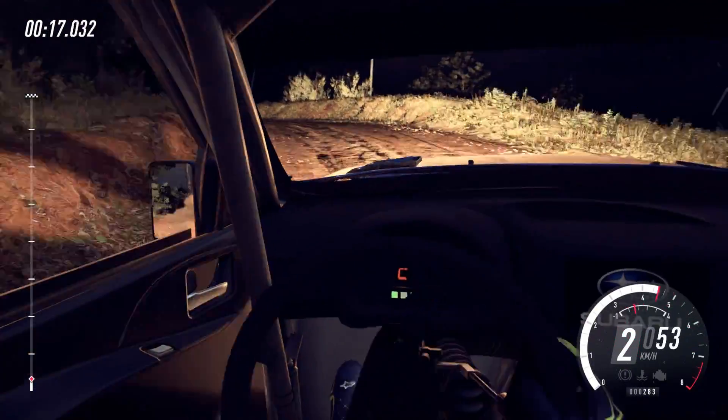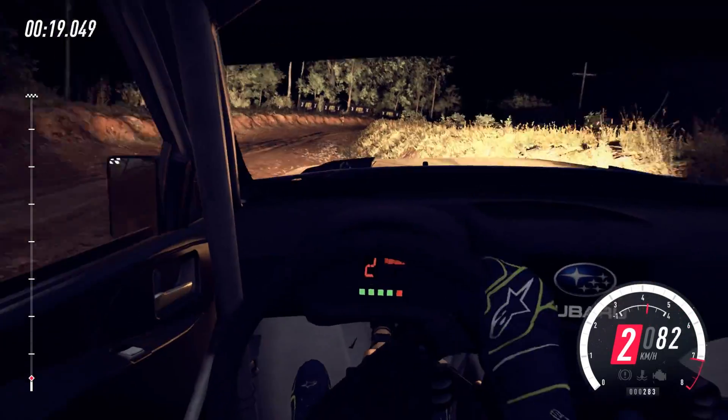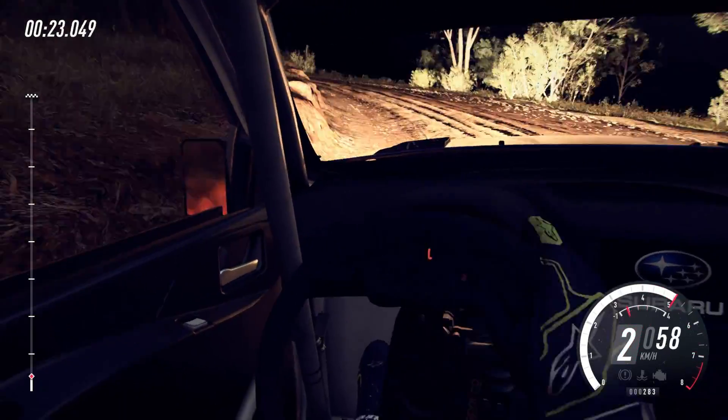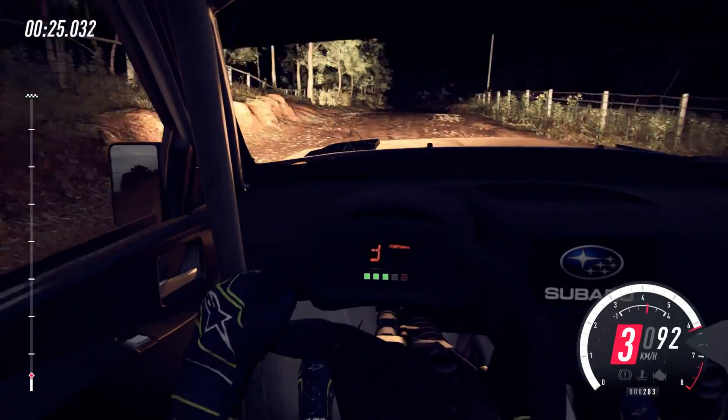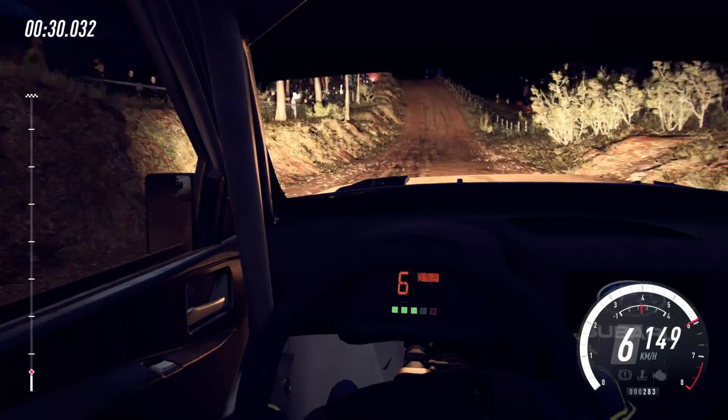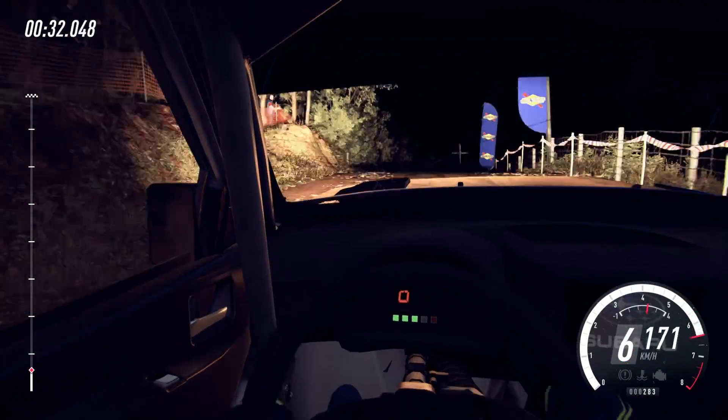Into 4 right, into 3 left long, opens of a crest 50. 6 left 80, flat middle of a big jump 50. 5 right long, tightens 3 of a crest.